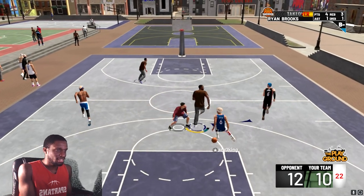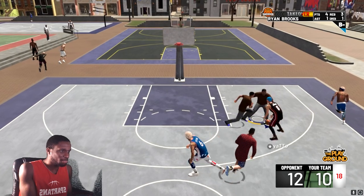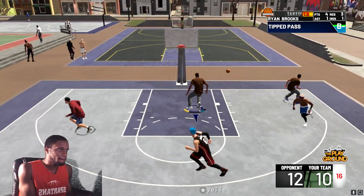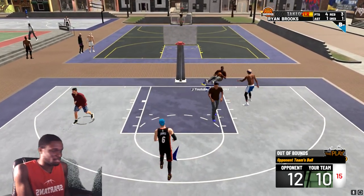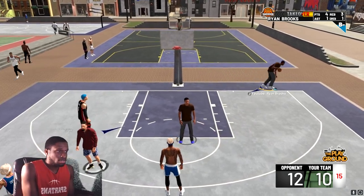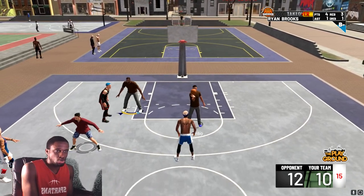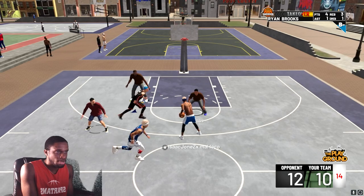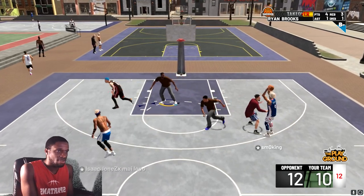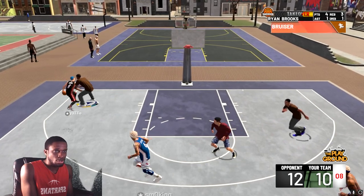Look how fast and tall my guy is — look at that! He's hitting hard right now. Everything works. I showed you guys that even without all crazy badges, the attributes work: my guy is fast, strong, rebounding, has a shot, has everything — 99 overall and tall as hell.